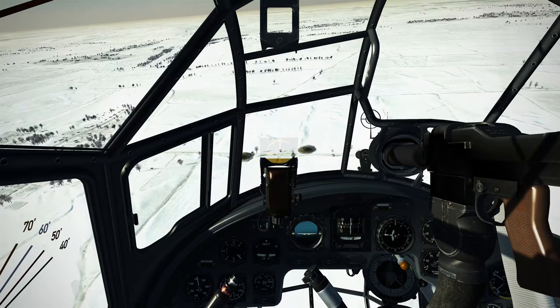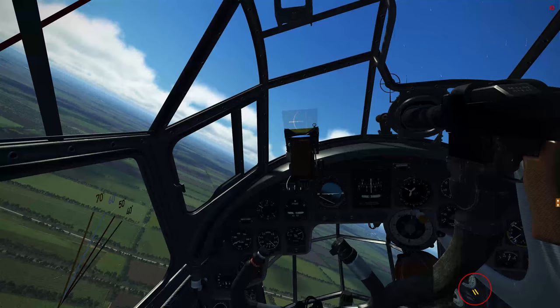Here's the bomb release order for JU-88 loadout options. If you're using the 6 SC-250 external loadout, you're going to have to offset those two wing bombs just like with the BF-110 wing bombs. If you forget what order bomb you're on, just check the yellow lights down in the bombardier compartment — when it's down to two, you know all you have left are the two wing bombs.